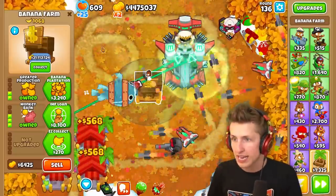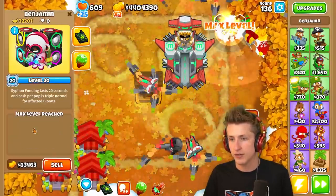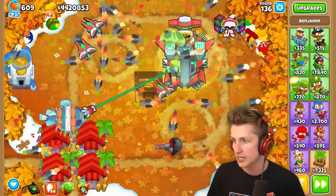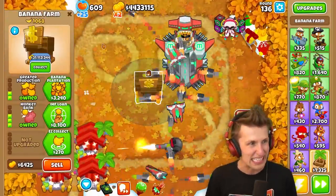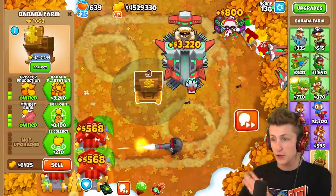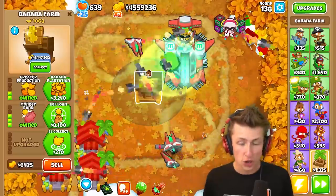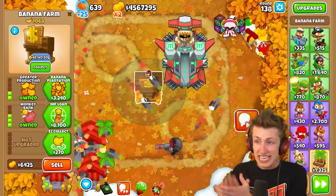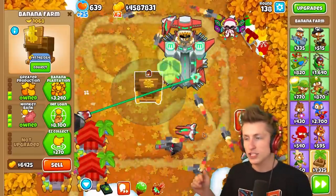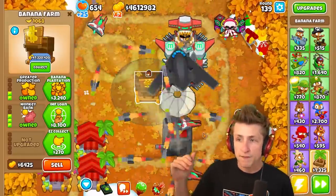Let's level Benjamin all the way up to level 20. We have $31 million — 35, 41 million. It's actually jumping up so fast now. The interest and compounding is just exponential — every single round it just gets faster and faster. $47 million.